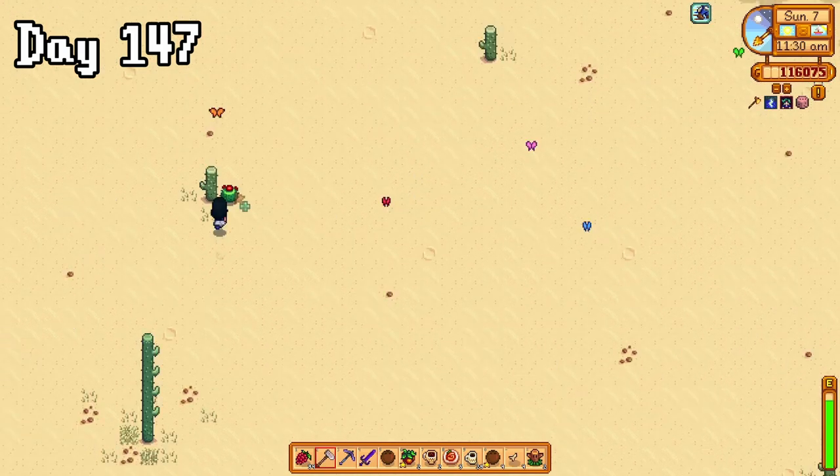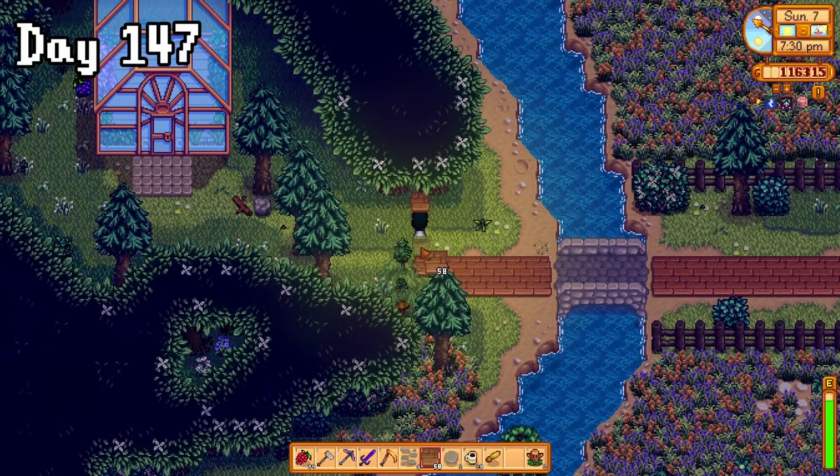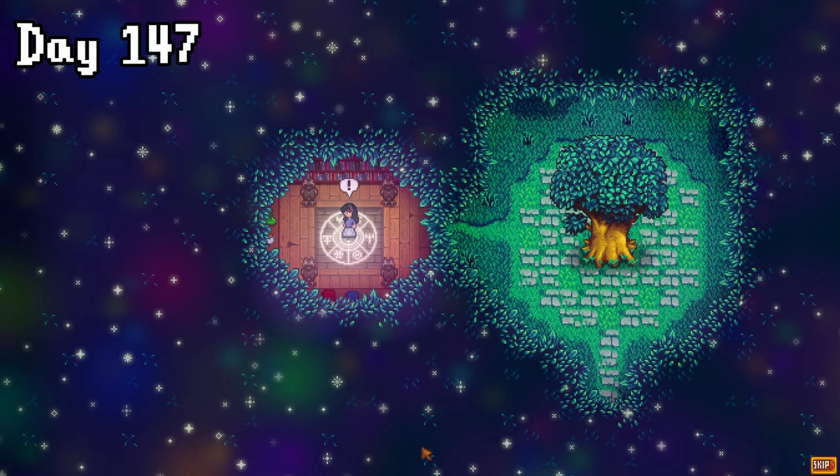The following day, I went foraging at the desert, and then gave the sand dragon its last meal. When I got home, I placed more paths because I was sick of these trees growing in my way. But whilst I was doing this top part of the farm, I accidentally stepped into this cutscene where the wizard showed me our own nexus. Pretty cool.